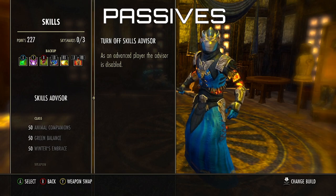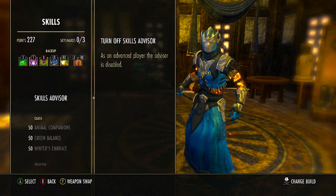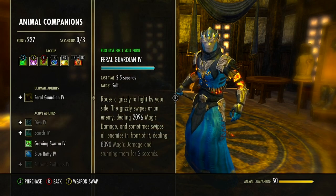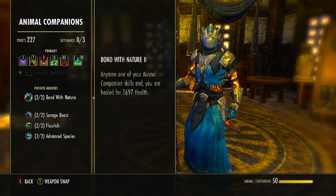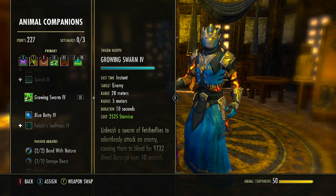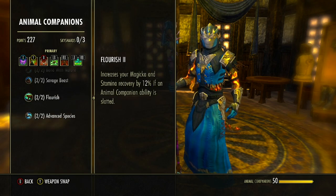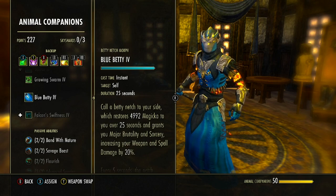Now for the passives — I'll focus on the key ones, but I recommend looking at every passive to see how they help. In the Animal Companion skill line, Bond with Nature heals us every time an animal companion skill ends, so Growing Swarm provides a small heal when it expires. Flourish increases Magicka and Stamina recovery by 12% when an animal companion ability is slotted — we get this on the front bar from Growing Swarm. If you equip Blue Betty, you'd get 12% on both bars.